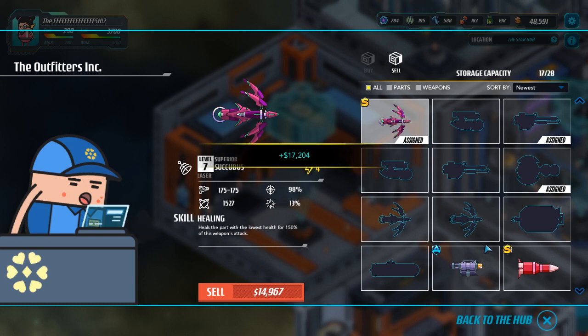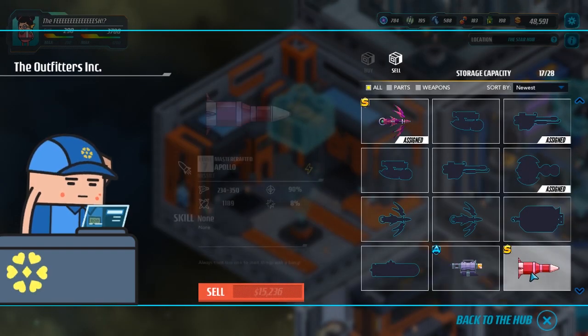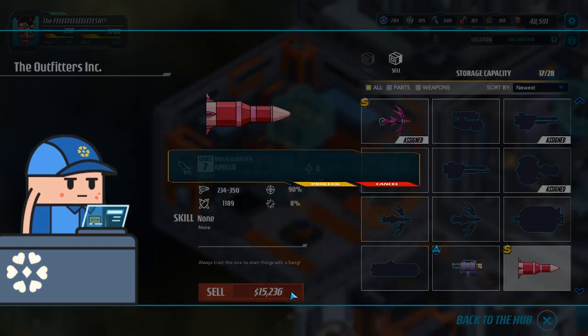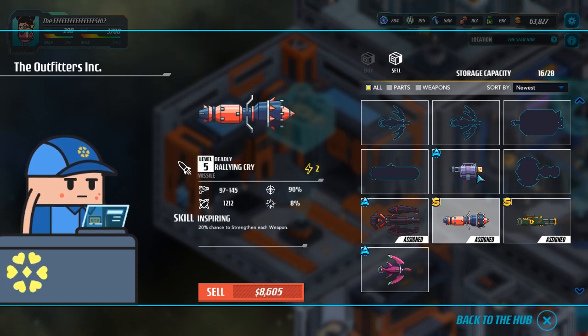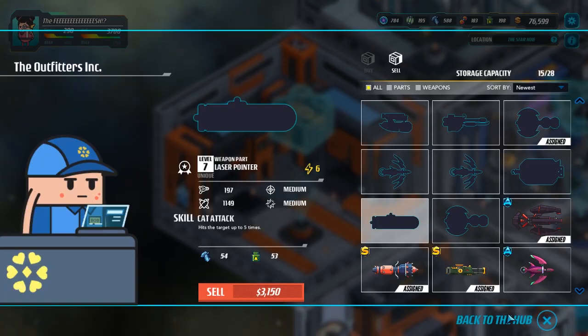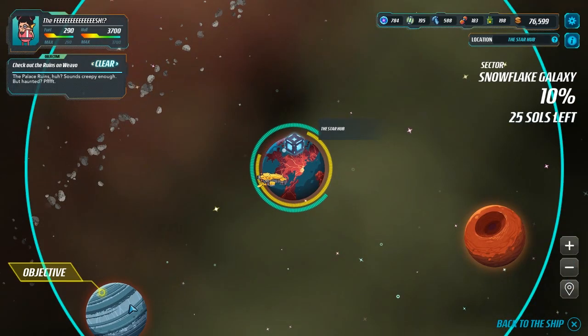Let's get rid of the Burn Baby Burn — wow, that actually really does make a fair amount of money. Let's get rid of the Sucker Punch here — it's a missile. The damage is nice from the Apollo, but it's not actually worth it over this Sucker Puncher. 20% chance to mark versus 20% chance to strengthen each weapon. That's a pretty heavy hit to power, so let's actually not do that. I've got money again. Let's go back to the ship, let's travel, and let's explore. Having these extra combat people is a good idea.